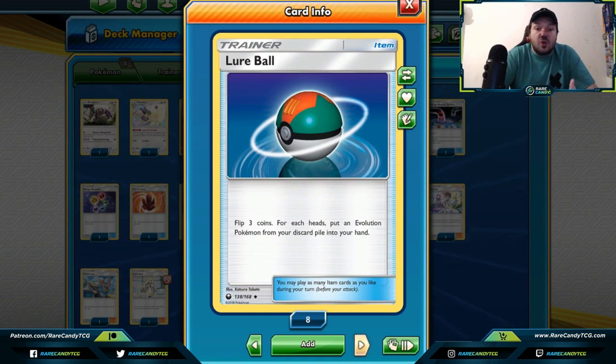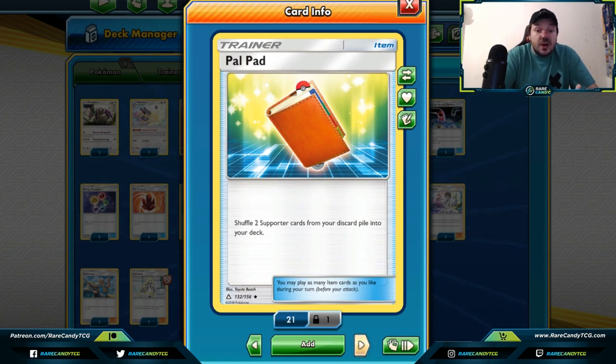Lure Ball — we've seen this in Carl Barone's Vikavolt build in the past format, where you flip three coins to get some evolution cards back from your discard pile into your hand. In this new format it's unsure if Vikavolt will still see success, but if it does, I'm sure it will play this card. I'm also unsure if this card will see success in other evolution-based decks, but you never know how the format's going to grow and this card can get some cards back from your discard pile.